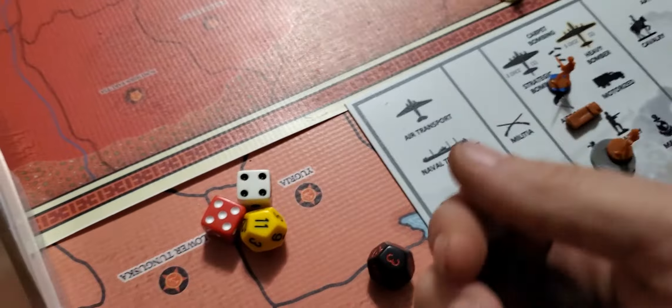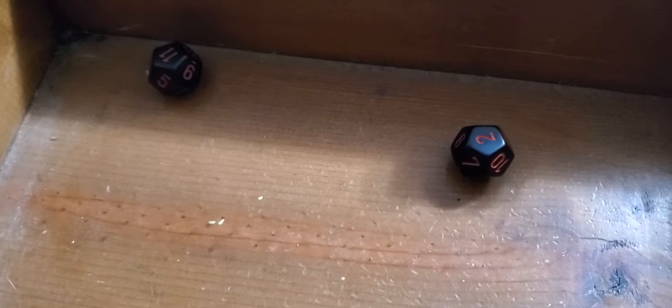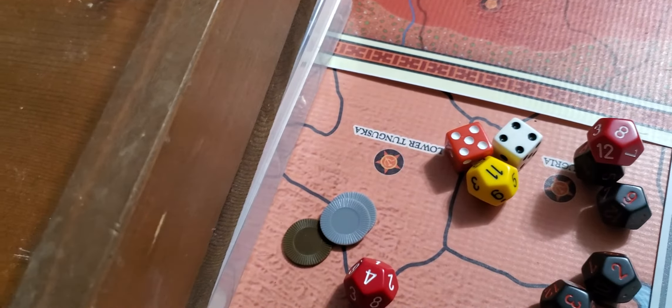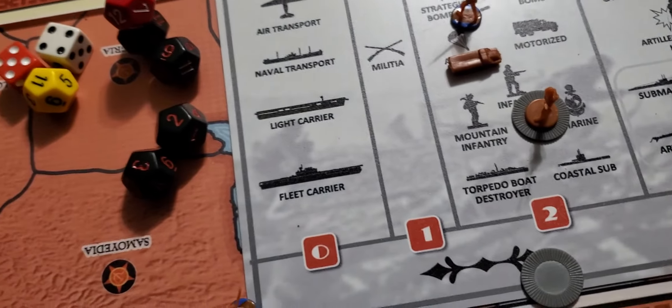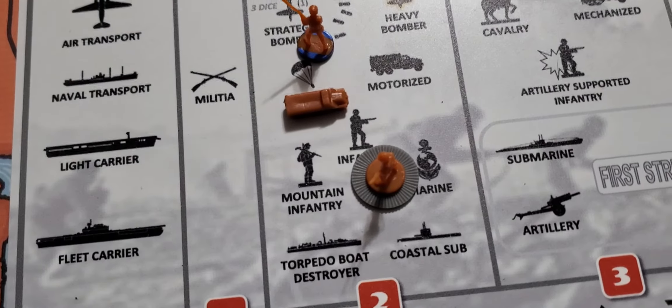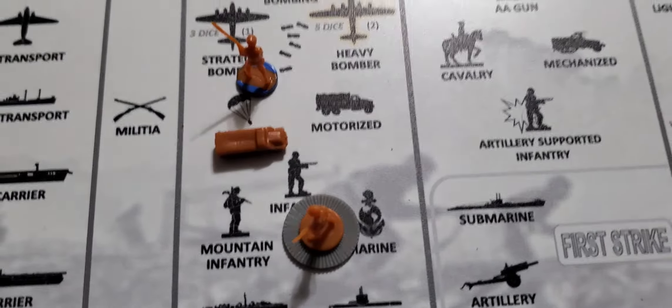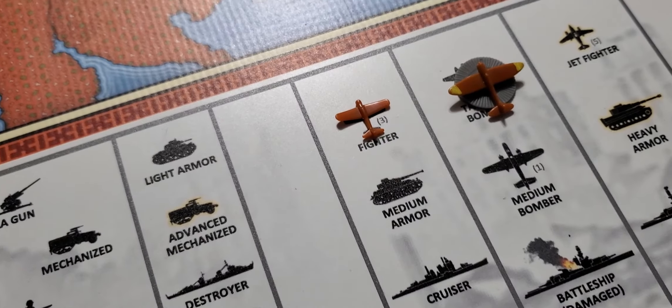That will leave one militia and two tacticals at seven or less. One hit, and that was it. So now the four militia will roll to defend at two or less — one hit, so I will take that off an infantry. I'll move these back onto the board on Suiyuan, if I'm saying that anywhere close to right.